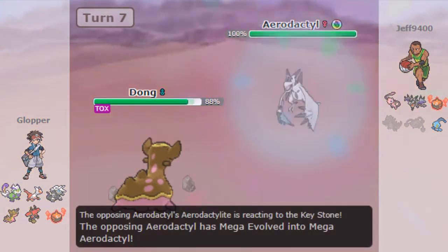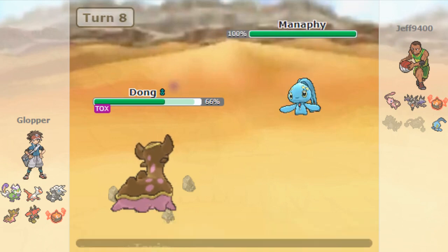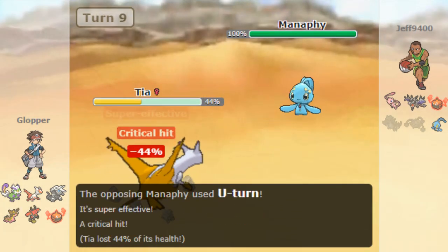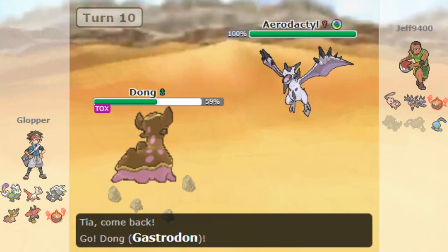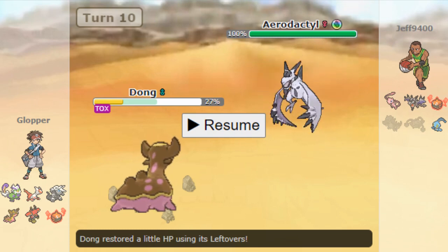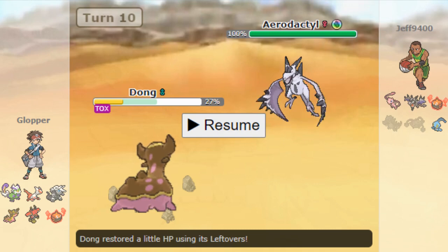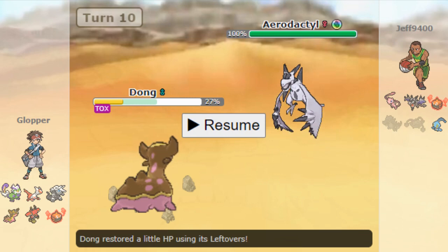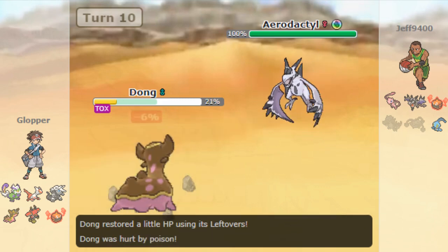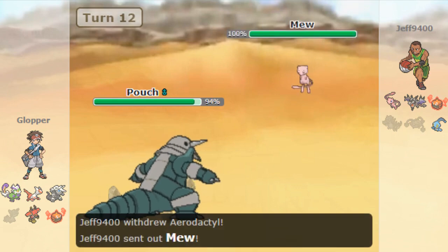I switch to Gastrodon, free to throw off a Toxic — but I miss Manaphy, so I'm forced out to Latias. Jeff then uses U-turn and brings in Aerodactyl, putting me on the back foot. I decide to sack Gastrodon — without Grassy Terrain, if I had switched to Aggron and Jeff used Earthquake that turn I would have lost my best Aerodactyl answer. With Jeff down a Pokémon I don't want to give him prediction opportunities, so I make the safe passive play, sack Gastrodon, switch in Aggron, Mega Evolve, and get up Stealth Rocks.